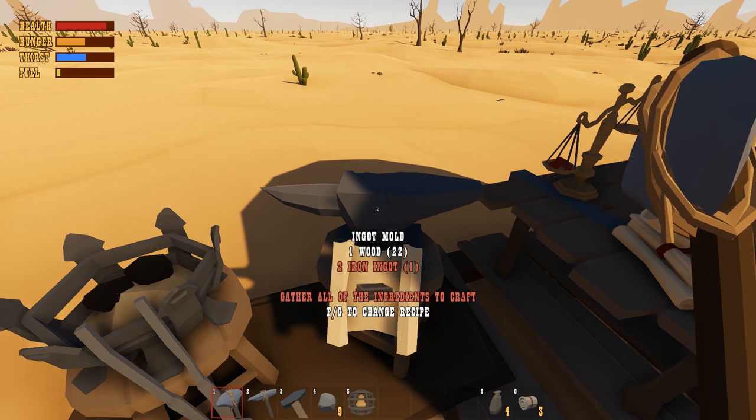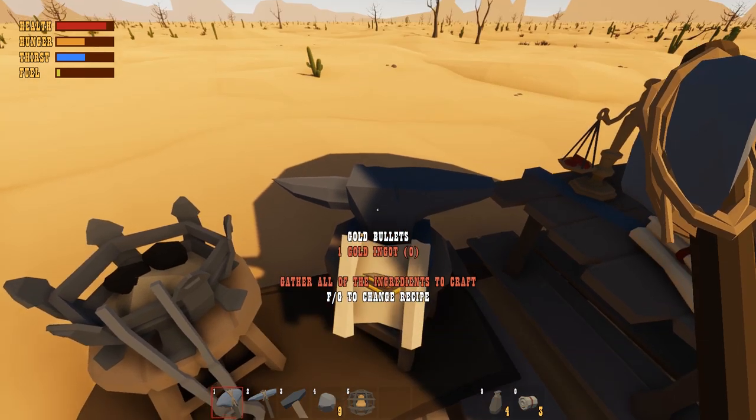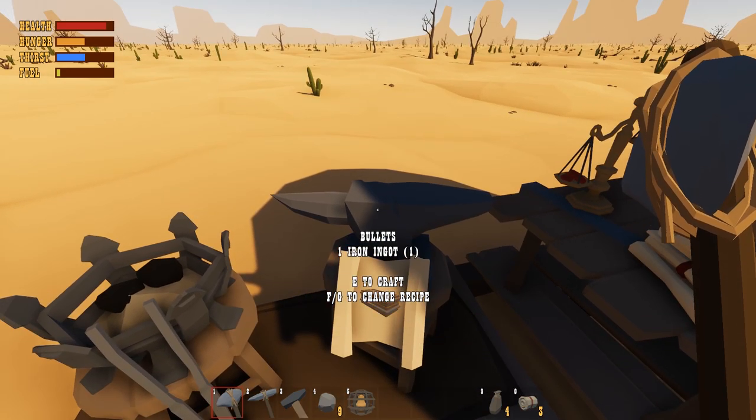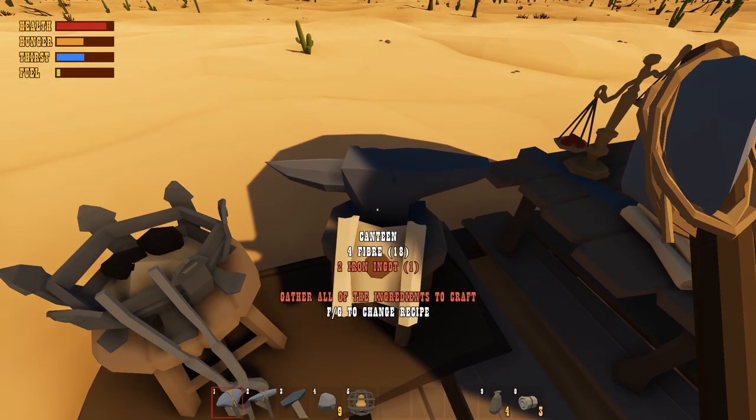On the blacksmith we can make an ingot mold, buckets, braziers in different sizes, an anvil, golden bullets — the ones that can hurt the party pooper — regular bullets, revolver cylinder, gun frame, and a knife. Though if regular bullets can't kill it, what good is a knife?